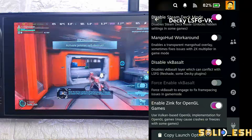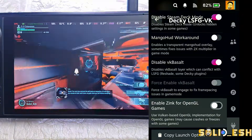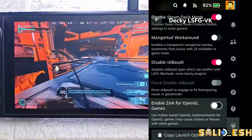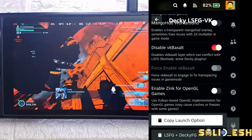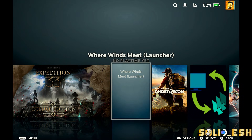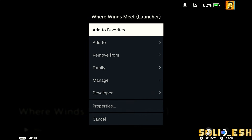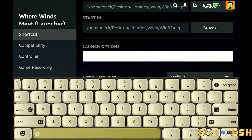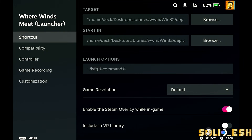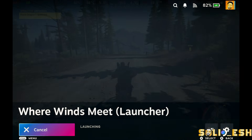Enable Zinc — for OpenGL games. This one is mostly for older games that only support OpenGL instead of DirectX or Vulkan, so use it only if needed. Finally, copy the launch option, open the game's properties, paste it into the launch option, and once you hit Play, frame generation should kick in.